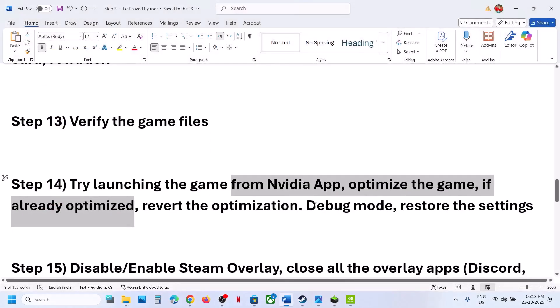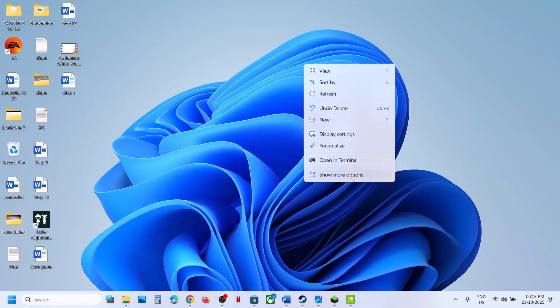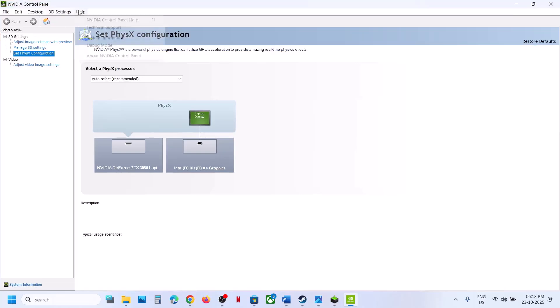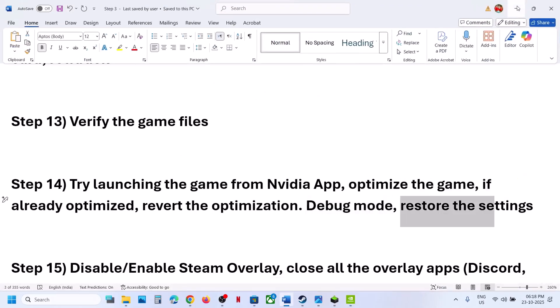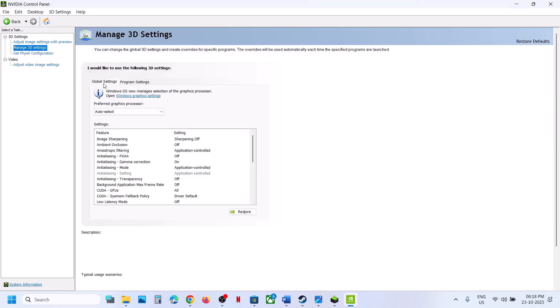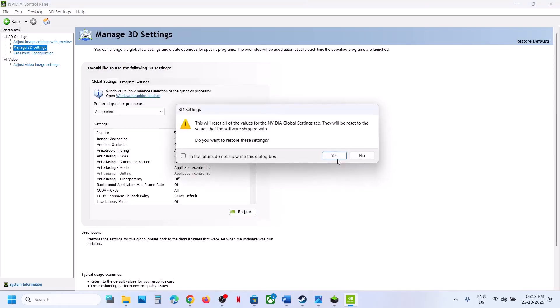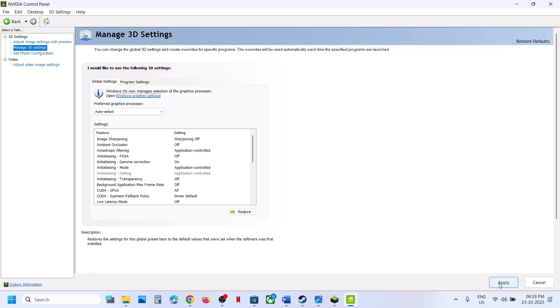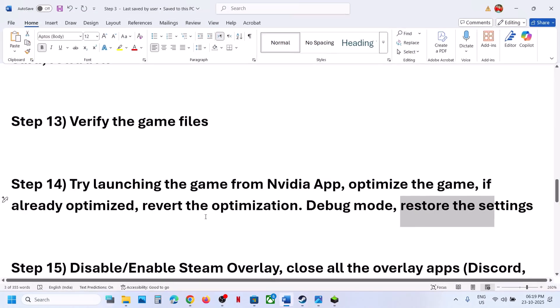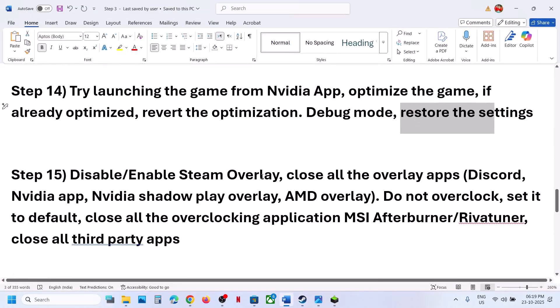If still not working, try Debug Mode. Go to the desktop, right-click, select Show More Options, open Nvidia Control Panel, go to Help, and check Debug Mode. Relaunch the game and check. If still not working, restore Nvidia Control Panel settings: go to Manage 3D Settings, Global Settings, click Restore, click Yes, hit Apply at the bottom right, relaunch the game, and check.